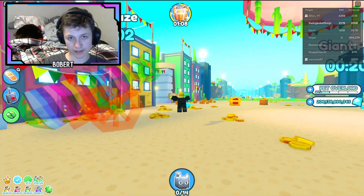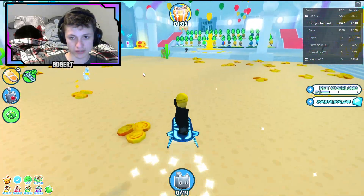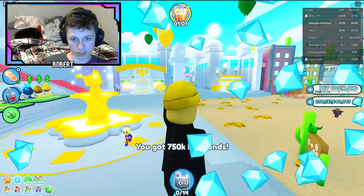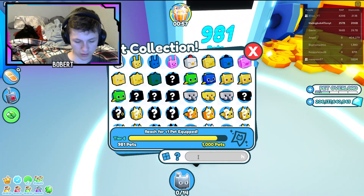Basically, there's a maze and I can't go on it right now because it's in two hours. But you break a bunch of chests, and then it's like a maze chest, and then you can go hatch an egg and you can get the new Cinco de Mayo huge.